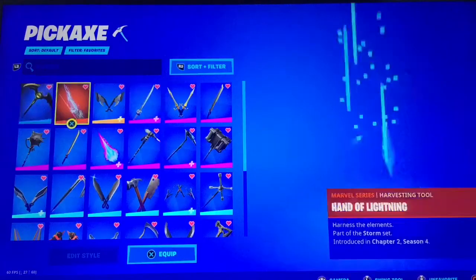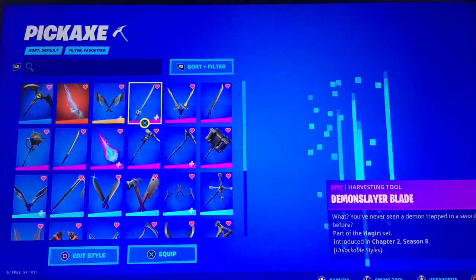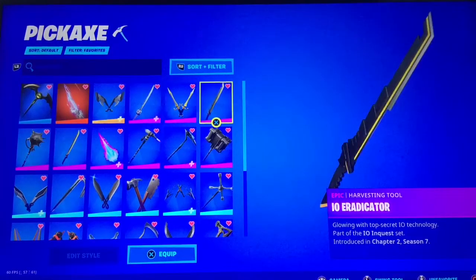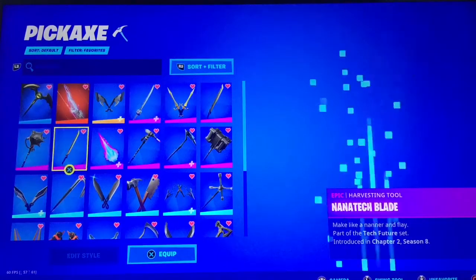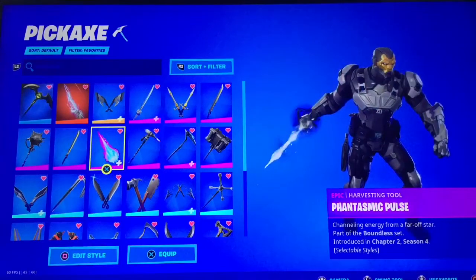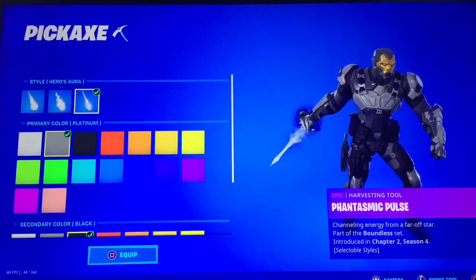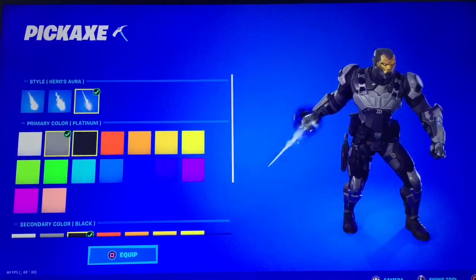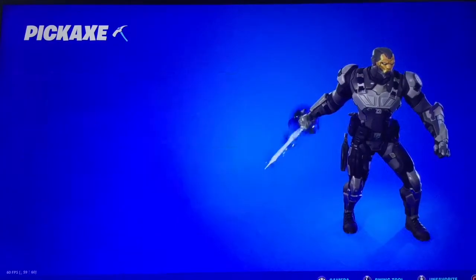Now onto pickaxes: we've got Batman pickaxe, Hand of Lightning, Zen Axe, Demon Slayer Blade default style, Golden Daggers, IO Eradicator, Mutagen Mace, Nanatech Blade, Fantasmic Pulse. I think the Hero's Aura does look better than the others here, but you can use whichever one of these three you like. Primary character platinum, secondary colour black.